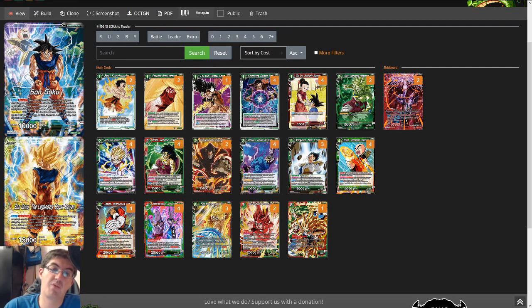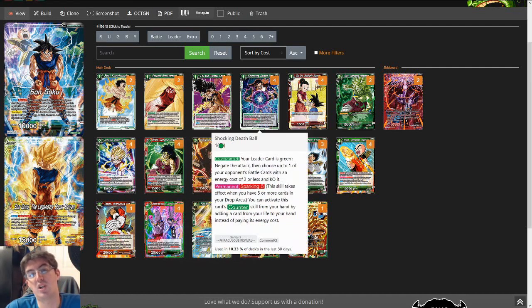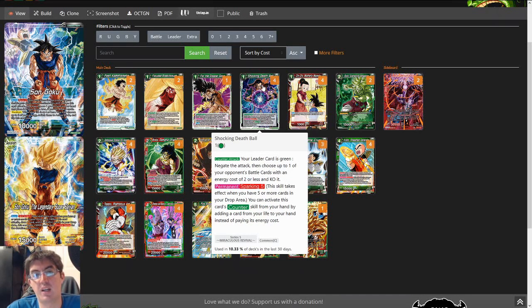Next card: For the Greater Good — it's a drop negate. Our leader can mill this card off of burst, and we can also pitch it with our leader. Just negate from the drop is great. Again, we're a drop area abuse deck — we just want to abuse as many strategies and synergies from the drop area as possible. Shocking Death Ball is our sparking negate. You kind of need it when you tap out. It's not particularly an amazing negate, but you're green and you don't have any other options.